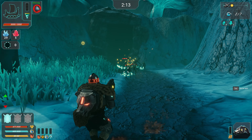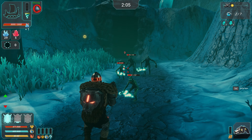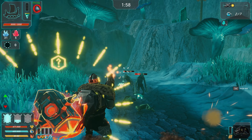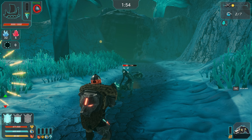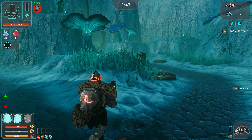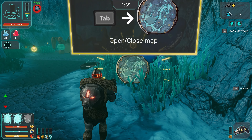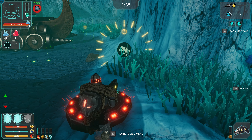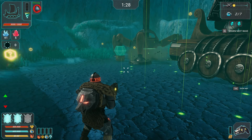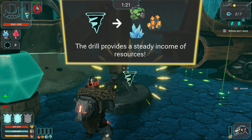Oh, I am stunning him! Oh really? You can shoot. Can they kill me? Okay, how many crystals do I have? Where can I gather resources? I don't see. Where is that? Use resources to construct towers. Destroy — but I don't see anything like that. The drill provides a steady income of resources.